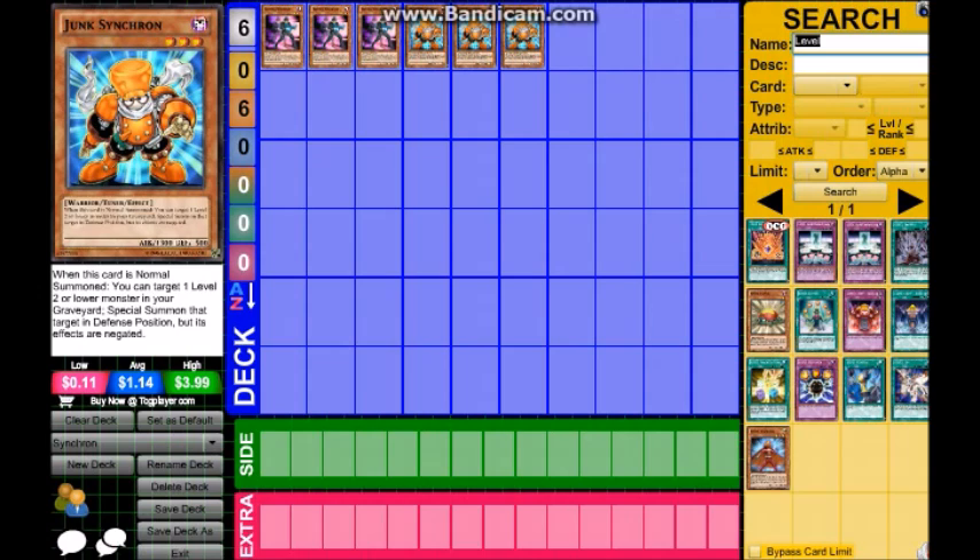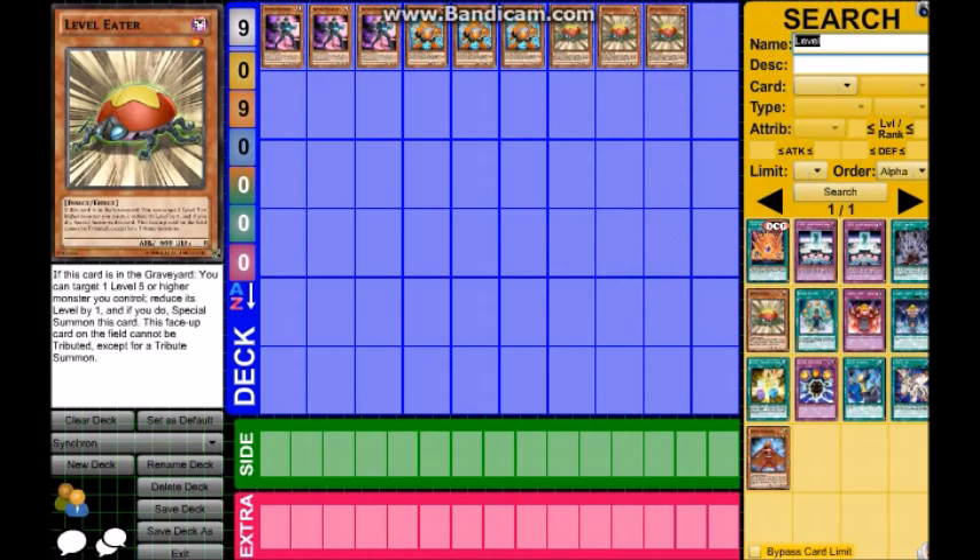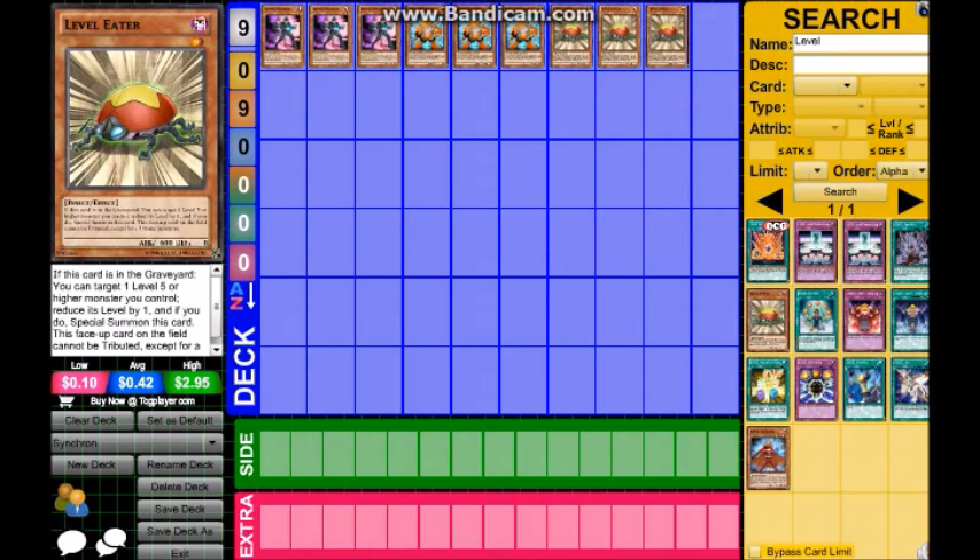Next up is Level Eater. If this card is in the graveyard, you can target one level five or higher monster you control, reduce its level by one, and if you do, special summon this card. This card on the field cannot be tributed except for tribute summon. Unless you top deck three, it's an MVP in all regards — opens up plays with Road Warrior and Quick Draw, as well as turning higher level synchros into materials for other summons, mostly Quasar.